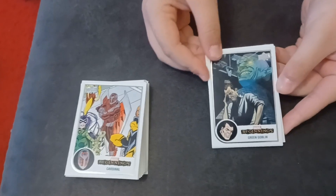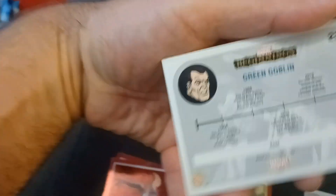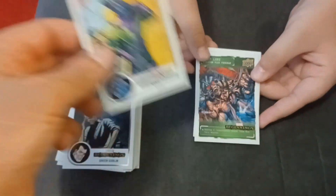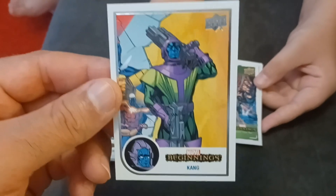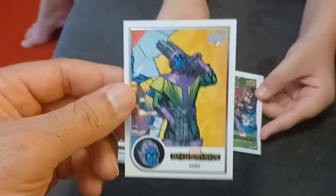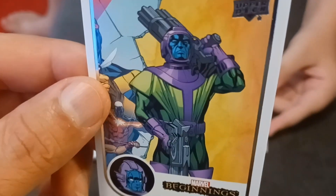This is our next — the last pack. This is Beginnings, again it's a base one if you look. For the Green Goblin — there's King — and since he's going to be in every Marvel movie coming up, this card will be for sale for a thousand dollars on eBay when I get a chance. Probably more. Definitely more.